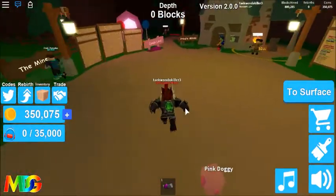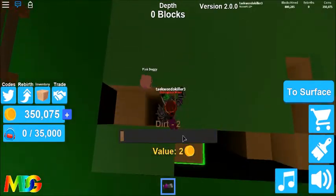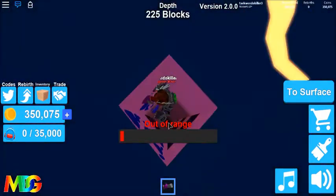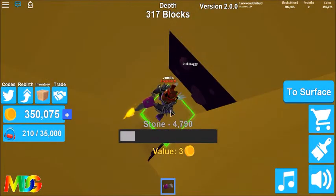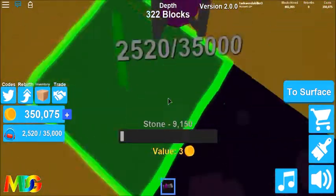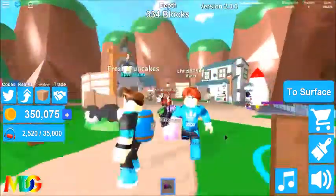If I go to the normal thing, you'll see that if I were just to mine here I would not make anywhere near the amount of money I do now. I'll just go to the bottom of this hole because it looks long. It was 300 depth — stone worth 5,000. Jeez. And this is only worth three coins per. So as you can see, the space zone is a lot better.